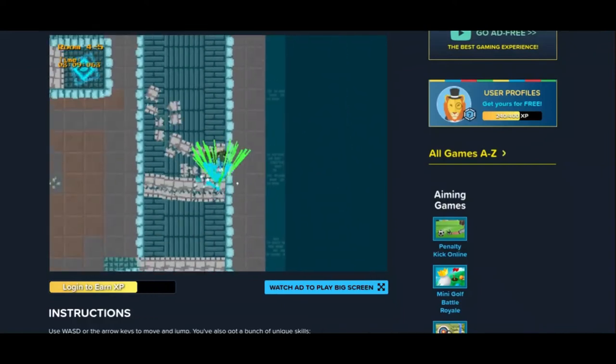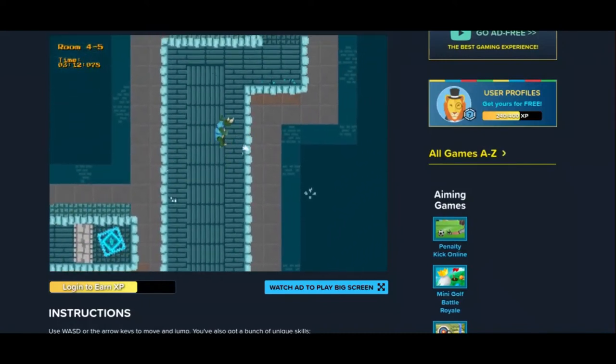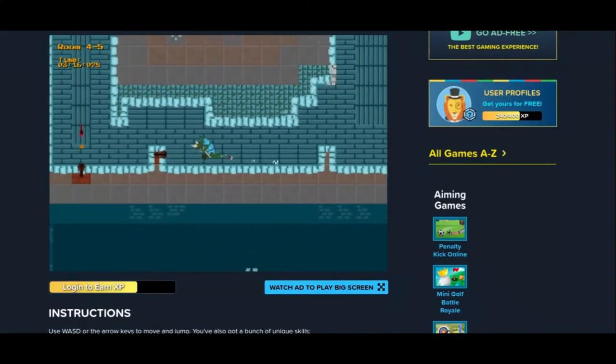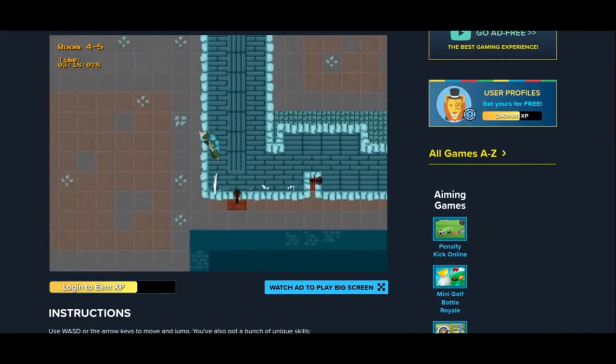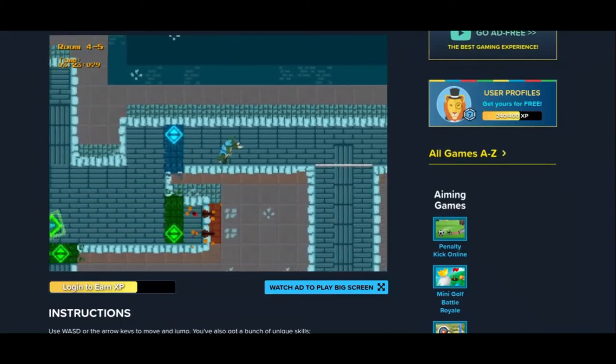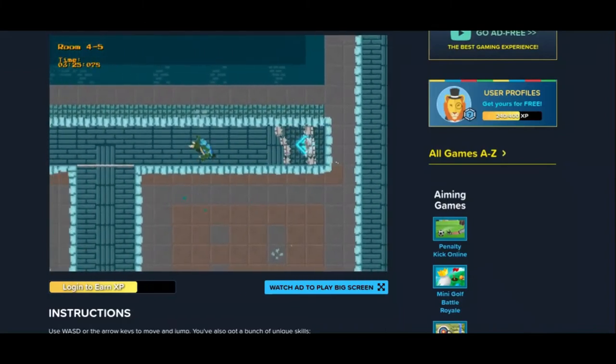Okay, I need to get to floor 5. I'll show you why room 4-5 is important to the speedrun — and it's that section right past here.